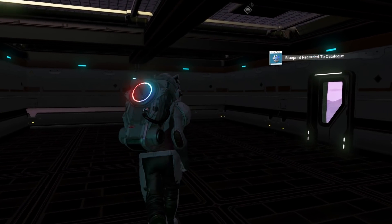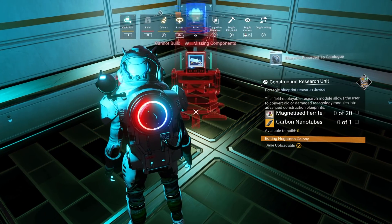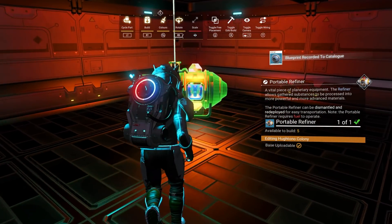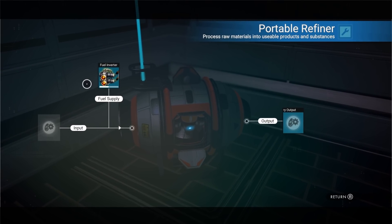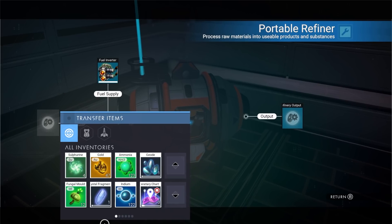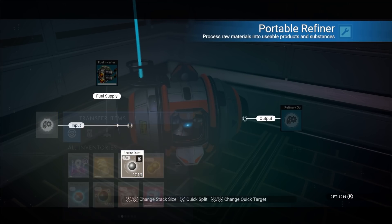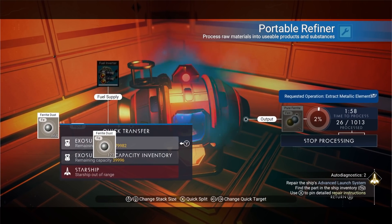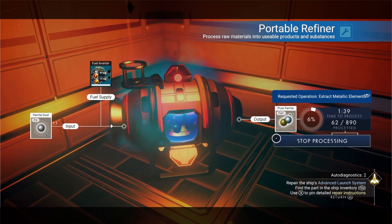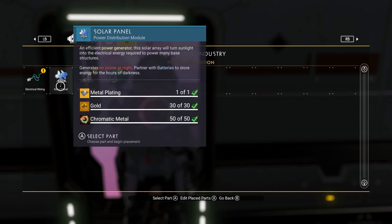Now we need to make some power. Let's put down our portable refiner right over here. You can't be too close to it. We need to put fuel in it first — there you go, a full tank. Now we need to make as much pure magnetized ferrite as we can. We don't have any pure ferrite yet, so let's put regular ferrite in. I'll leave 123 for myself and turn the rest into pure ferrite because we're going to need magnetized ferrite.